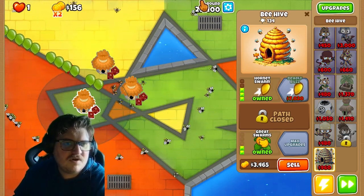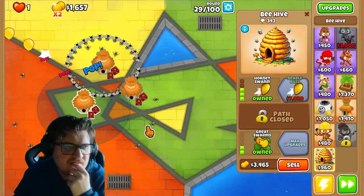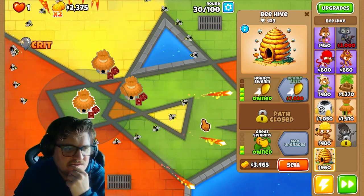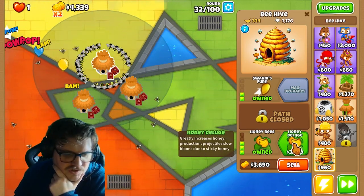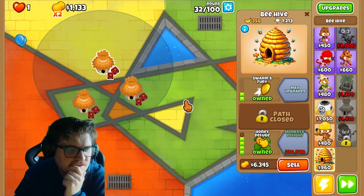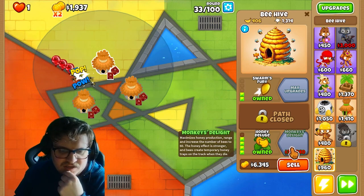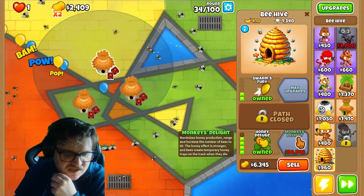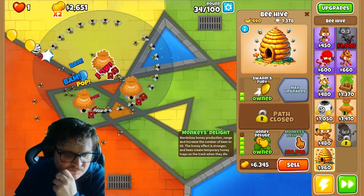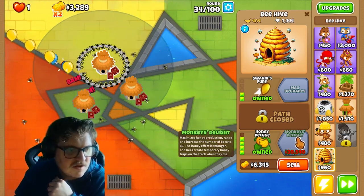Hornets have a small chance of causing critical hits and can pop lead — this is perfect before round 28, we can pop everything with it. Greatly increase honey production. Projectiles slow bloons due to sticky honey. Monkey's Delight: maximize honey production, range, and increase the number of bees to 60. The honey effect is stronger and bees create temporary honey traps on the track when they die.